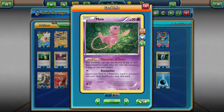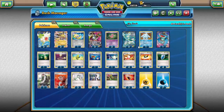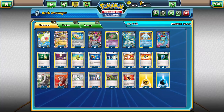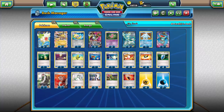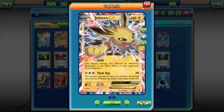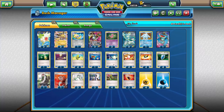One thing I forgot to mention about Mew: that free retreat is amazing. You don't have to pay anything to retreat it, so you can just send it out there if you don't know what you're doing and then retreat it if another plan develops during your turn. Jolteon is also a pretty great starter just due to that free retreat. Anyway, on to the rest of the cards.